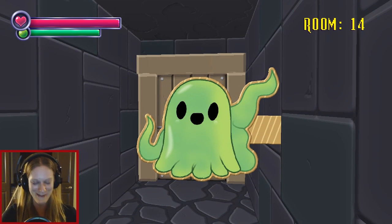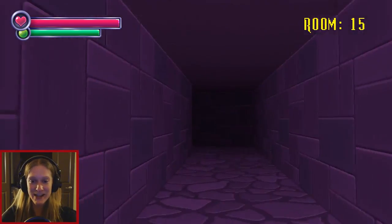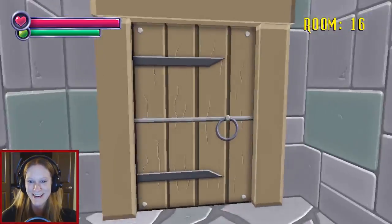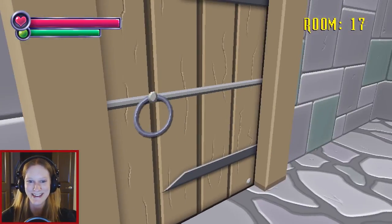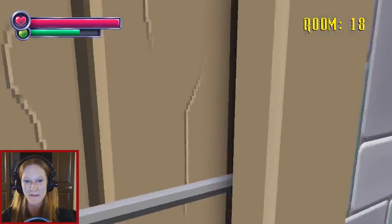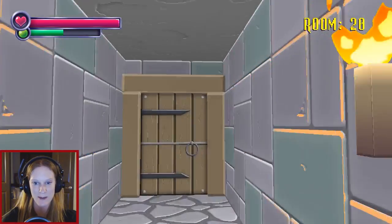That's the cutest jump scare I've ever gotten. That was loud, you piece of shit. I got scared by a cardboard cutout of an octopus. Oh Jesus. Okay. Whew. Can I not pee myself? That would be cool. I'm not saying I pee myself — I'm saying I don't want to. Okay, fuck. Where am I? What am I doing? I don't want to run through these hallways cause I know that's gonna happen again.